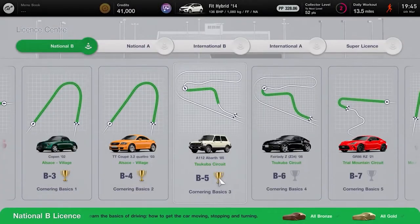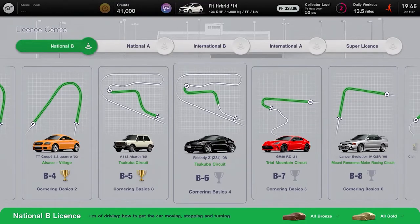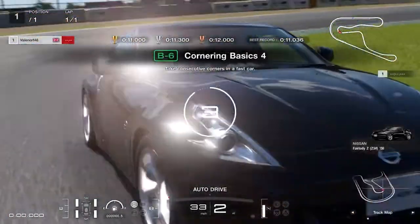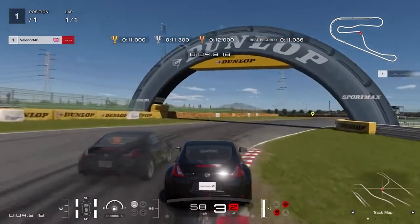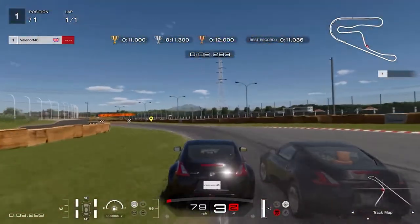License test B6 takes you around Corner Basics 4 in a faster car. First press the brakes fairly hard and release just as the barrier to the left of the track changes from orange to white, then accelerate out of the corner and follow the track to the finishing line. To get the gold you need to do this in less than 11 seconds.